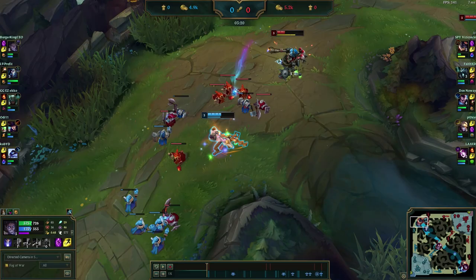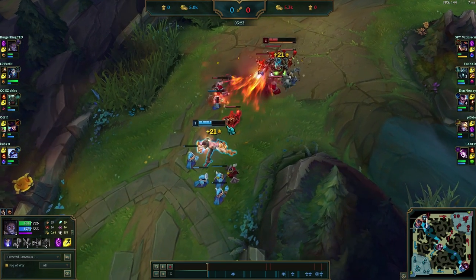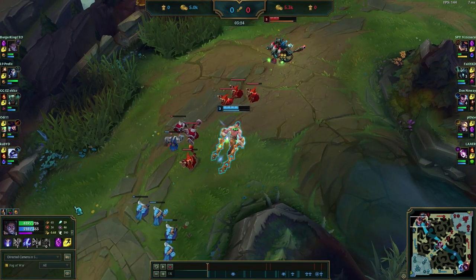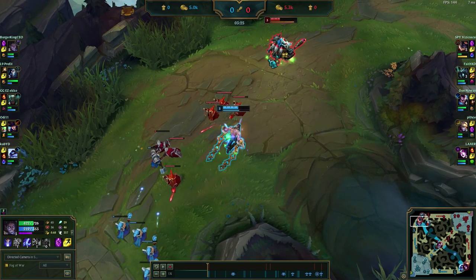HP advantage and tracking cooldowns are the key aspects of forcing good trades. He gets his E off on me and that's fine — his Q is on cooldown again. Now I can look for a fight: as you can see his Q ran out, he used E, and all my spells are coming up. I can chase here and overextend because even if he turns and fights me, he only has one spell available, or two if he has his second E charge.